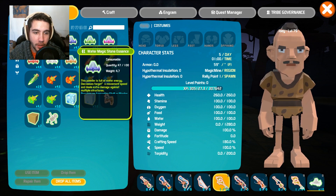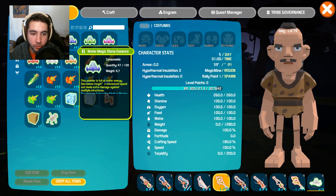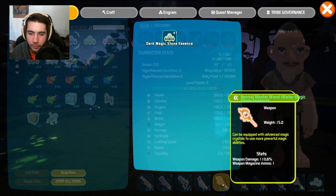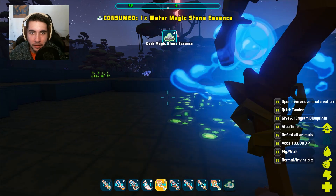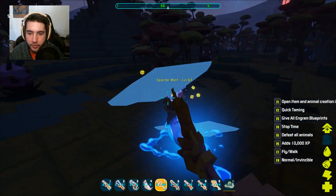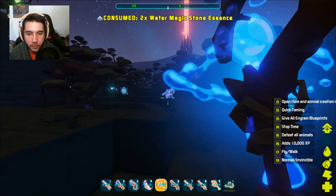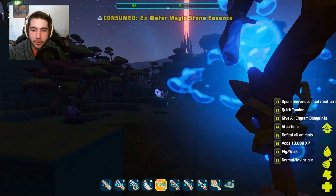Up next we've got the water magic stone. This one does a slowing of movement speed as well as extra damage against multiple structures. So I guess that would mean it's useful indoors where there's a lot of crafting things, or maybe if there are a lot of buildings. This one shoots out a projectile — a missile. So if we shoot it at that wolf, you can see a little ice crystal ball shoot out like you're a waterbender.